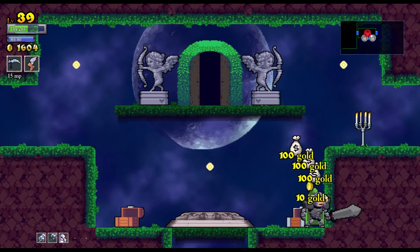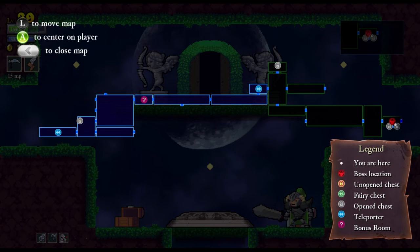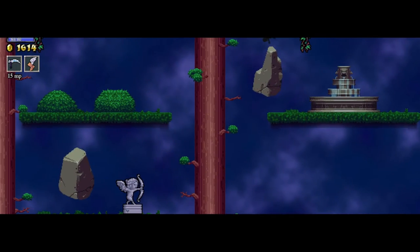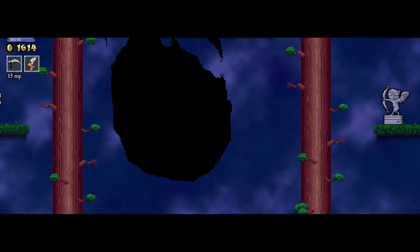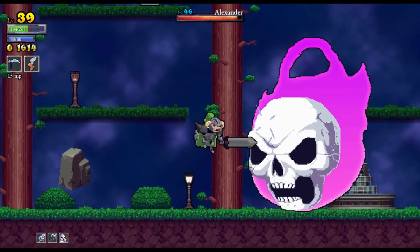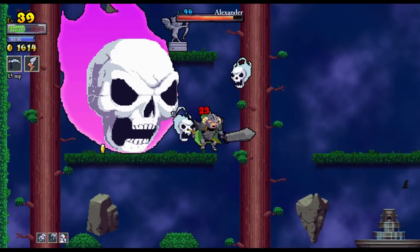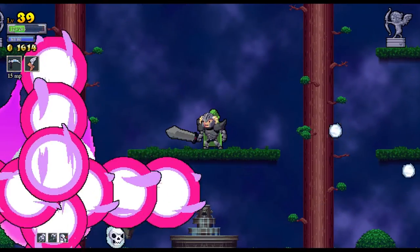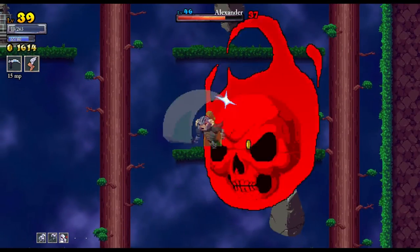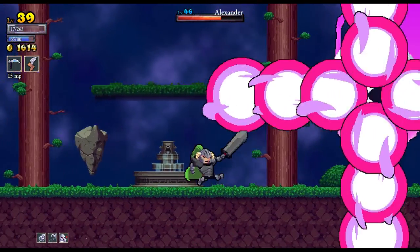Here's the boss. This one was not hard to get to, just kind of a straight line. We're gonna try it. I have to parkour around on this one — it's not just stand still and swing the sword. The Forgotten Alexander. He has a lot of health, but his attacks are easy to dodge — this is totally doable.